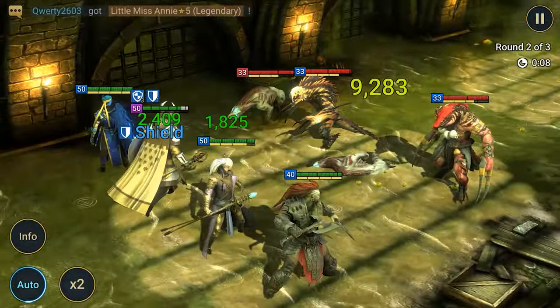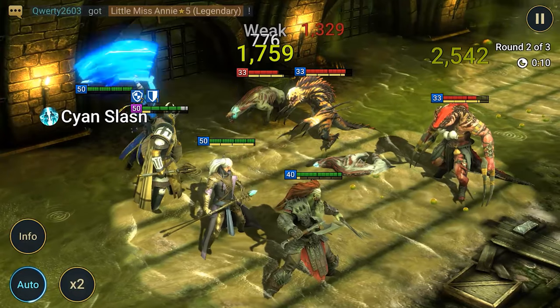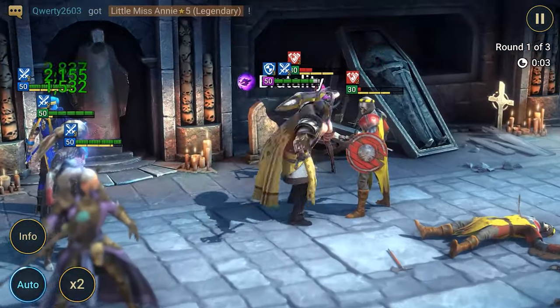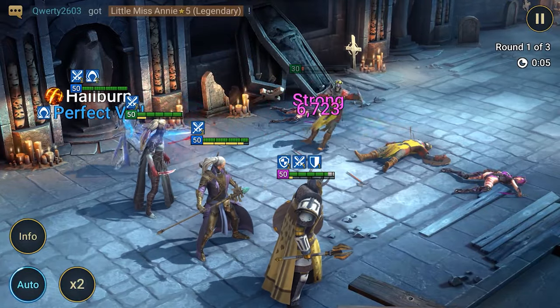Also, get daily bonuses after registration by playing the game for exactly 7 days. Then you'll be able to collect a complete set of 6 items for vampirism and the epic hero Shaman. You can get this from any link, regardless of which hero is your first.